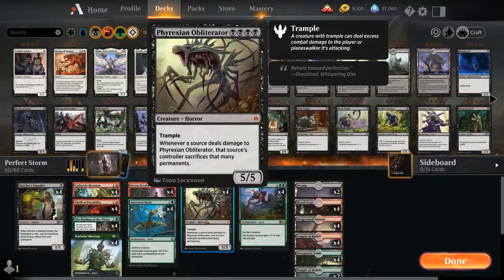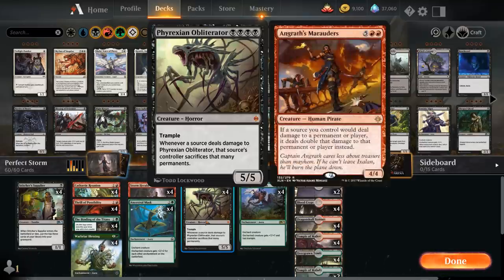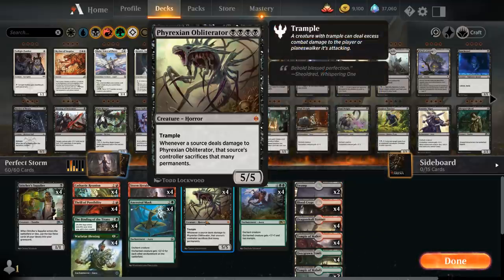Obliterator is a nice addition because it's well-positioned against all those Winota decks trying to cheat in Angras Marauders, which can deal a ton of damage translating into a ton of sacrificed permanents. It also gives the deck an alternate angle of attack where we don't simply rely on Storm Herald to win, giving us access to a 4-mana 5/5 essentially unblockable creature that's also a nice target for auras stuck in hand. Mana bases in Historic are good, so it's not too much of a stretch to include it.